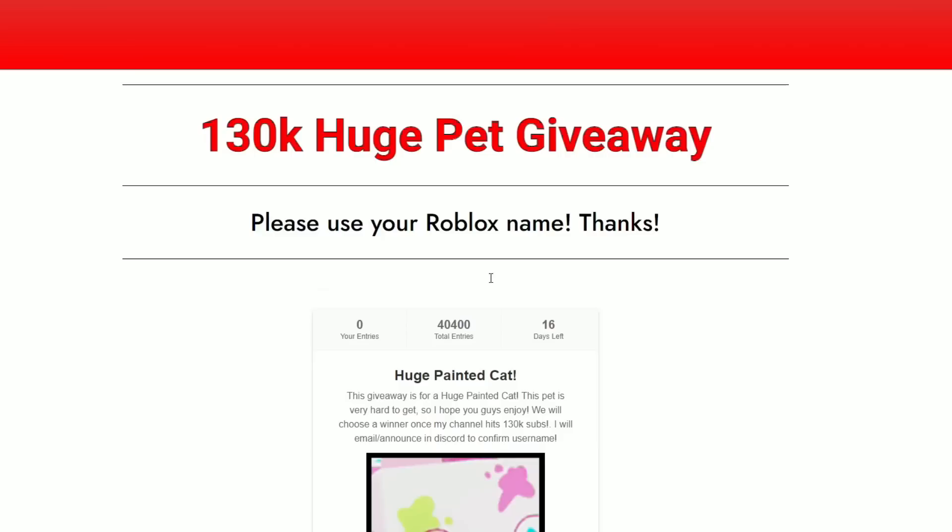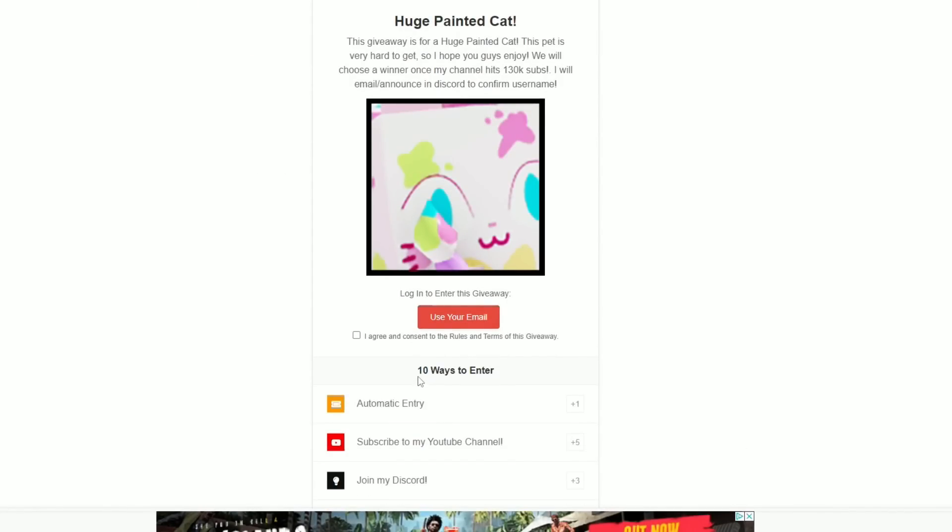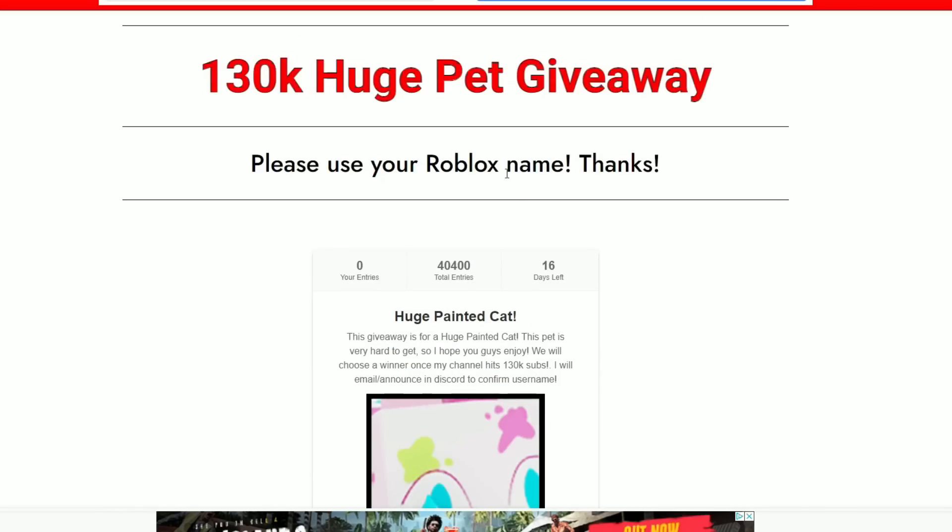Once this page loads up, scroll on down and you'll notice the huge painted cat giveaway right here on your screen. There are 10 ways to enter — the more ways you do, the better chance you're going to have at winning.